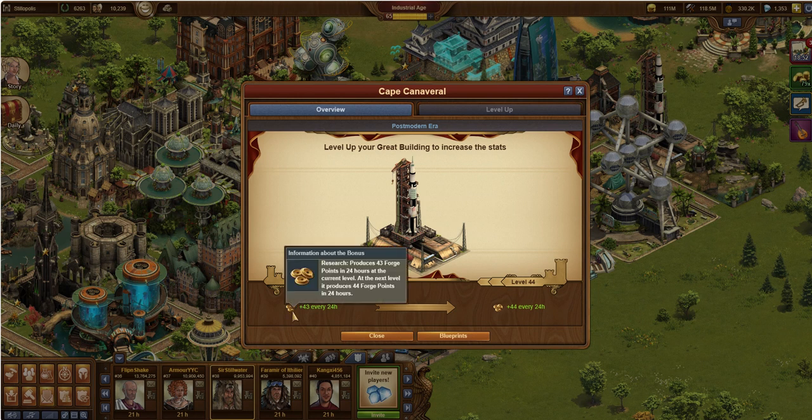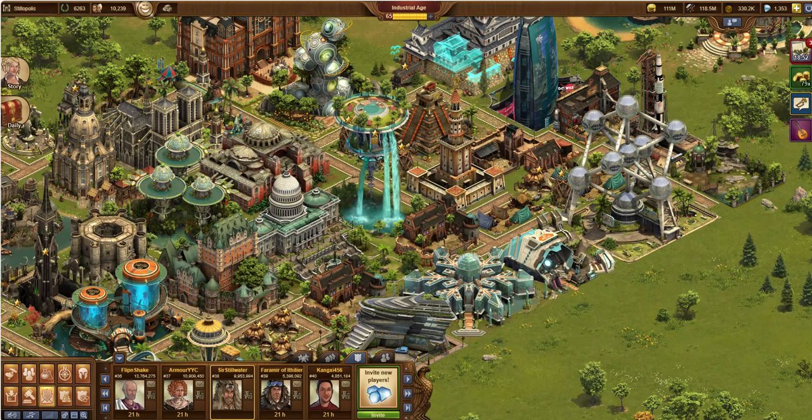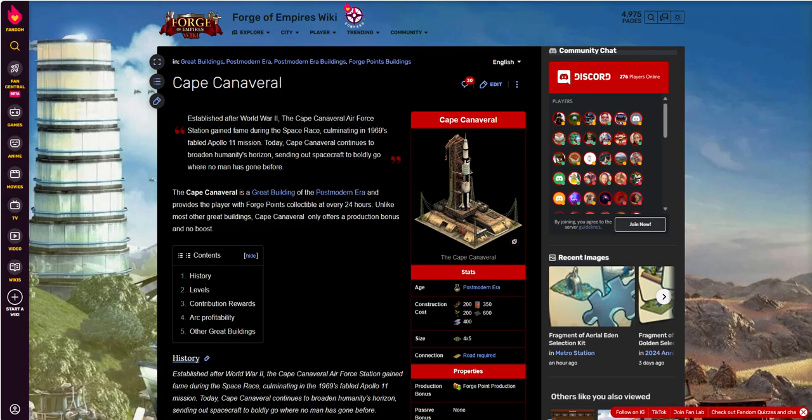It offers one thing and one thing only, but it's pretty good at it. It offers FPs — Forge Points. If it produced coins, I wouldn't be touting it. So here it is over on the Forge of Empires Wiki. This is one of my favorite sites, as I mention in every one of my videos, and I'll put a link to it down below, along with a link to my playlist for the different types of videos.